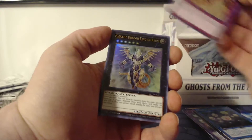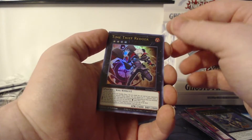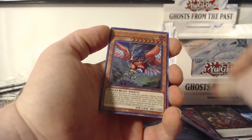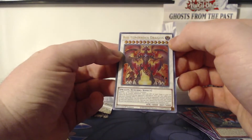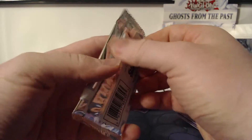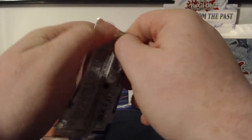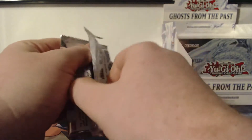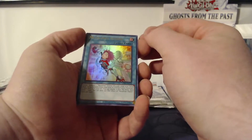Starry Night Blast, Hieratic Dragon King of Atum, Time Thief Redoer, Danger Thunderbird, Red Supernova Dragon — we'll set this one off to the side. This is the Firewall Dragon artwork. Firewall Dragon is roughly going for $190 — that is the least expensive ghost rare in the set. Dark Magician is the top, currently roughly priced at $635.